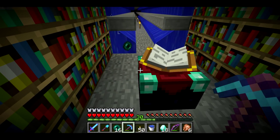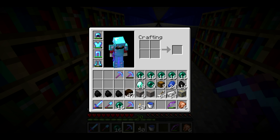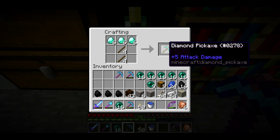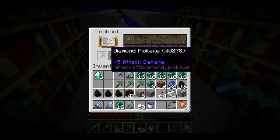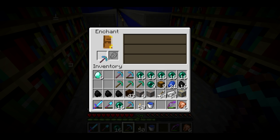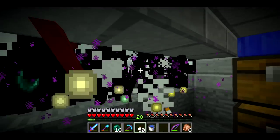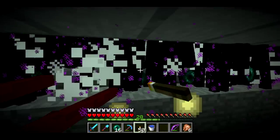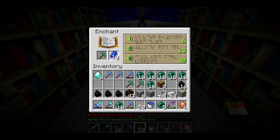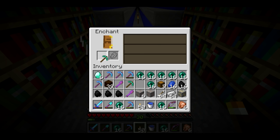I got 18 diamonds from the ore — that was a really good haul, about three diamonds per ore with Fortune. I crafted four pickaxes. The next enchantment has Unbreaking 3 — worth the shot. One pickaxe isn't exactly what I wanted but it's still a decent pick. I'll keep doing repairs. The enchanting results are Unbreaking 3, and then Efficiency 4 on another — so I'm making progress.